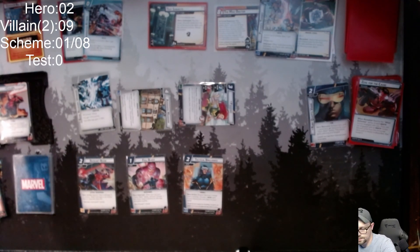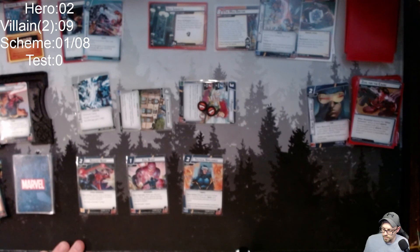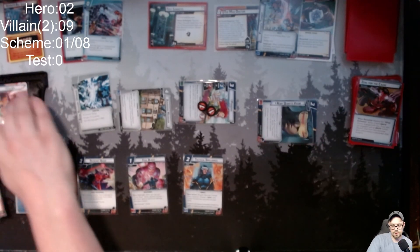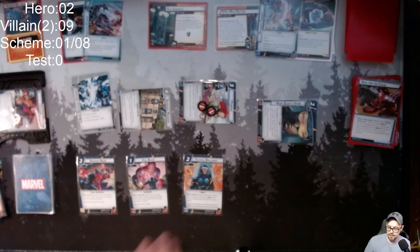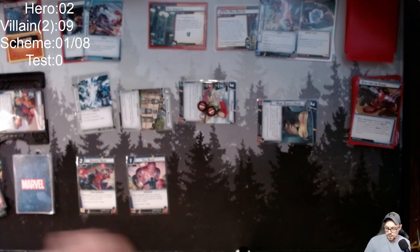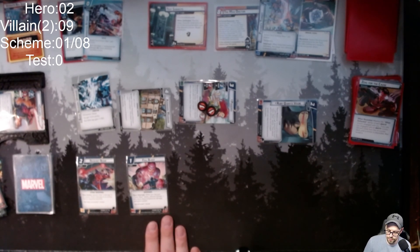Phoenix takes two damage. Then I exhaust Ruby Quartz Visor and exhaust Cyclops to play Full Blast, which does 11 damage — Zola is defeated.